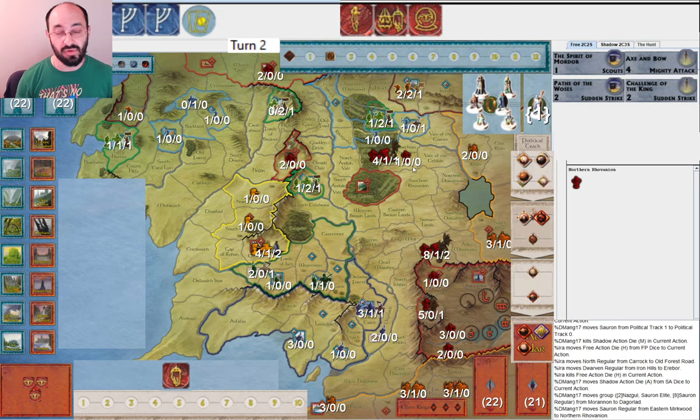My opponent is using a ring to do a muster, and what that means to me is there's going to be a big attack into Helm's Deep — I'm sad but there's really not much I can do about that, so I'm at least going to try and defend Gondor. It would have been great if I had a little more time — I could have played the Red Arrow and gotten them to Westemnet. This is turn four and I don't have Gandalf yet, so I'm still rolling four dice against my opponent's now nine dice. That is one of the consequences of the hunt going well.